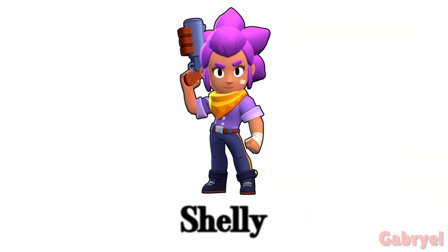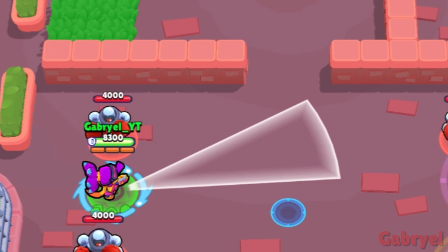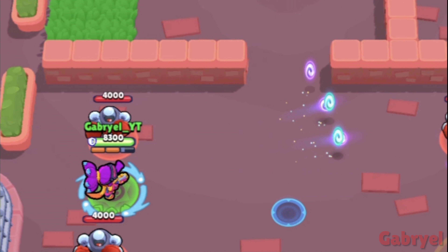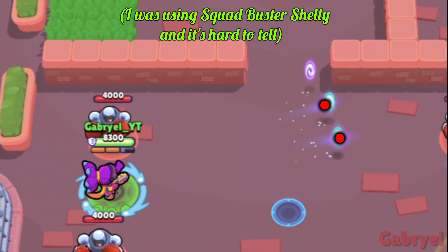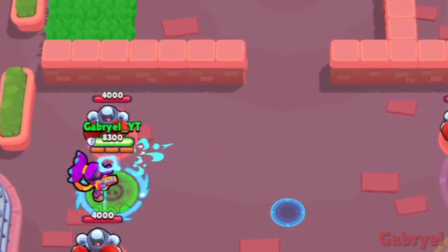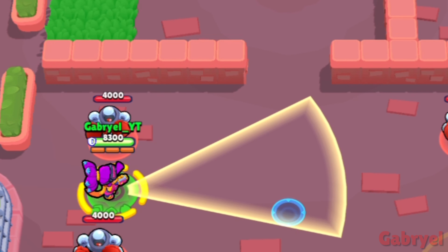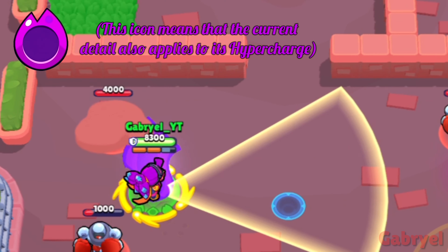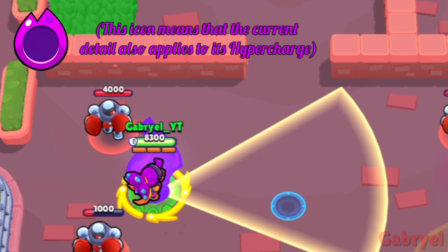Shelly. Shelly's basic attack is divided into two groups: the one in the front and the one in the back. The group in the back is triggered a bit later than the one in the front, so it stays a bit longer. This also applies to her Clay Pigeon gadget. Her super works the same way but has three groups: front, middle, and back. And yes, this also applies to her Hyper Charge.